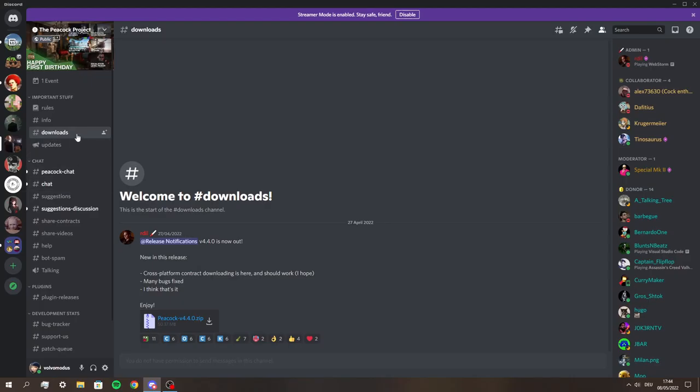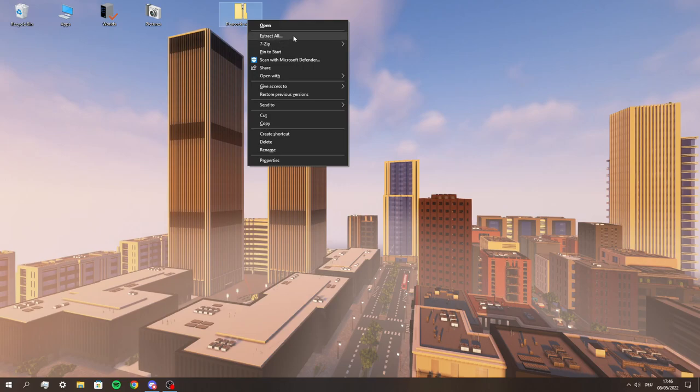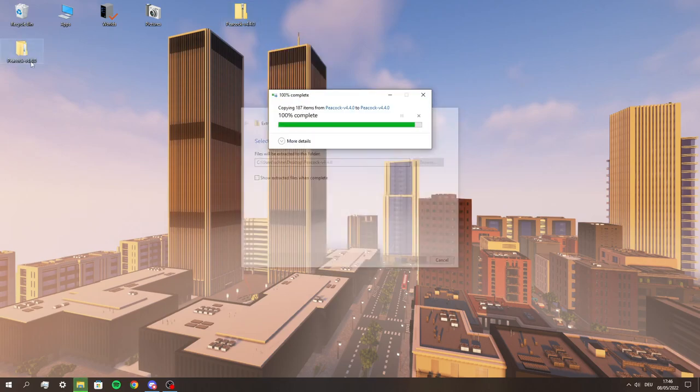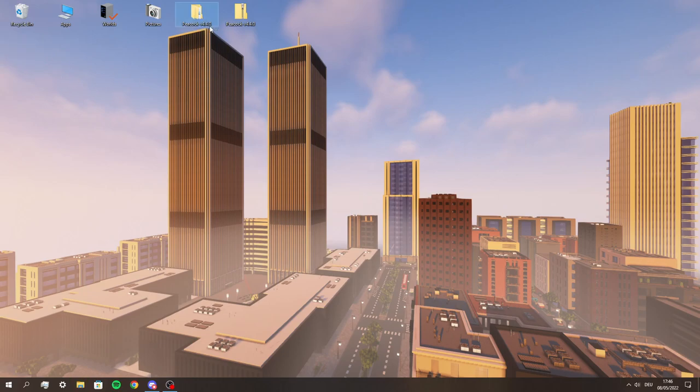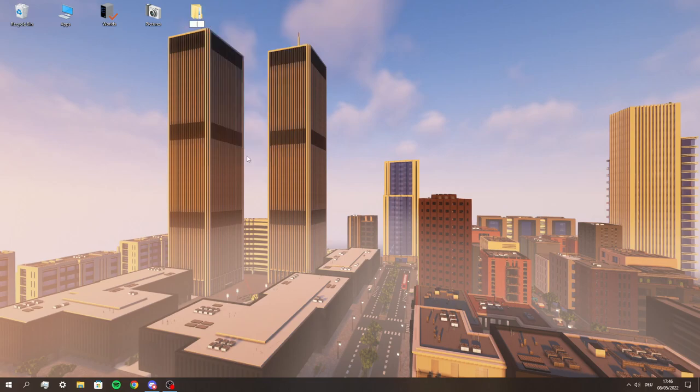To install Peacock, go to Downloads on the Discord server and you'll find this zip file right here. Download that and once it's finished, you can drag it to the desktop or wherever you like, then just use Extract All and it should generate a new folder. You can delete the zip file and rename the new folder if you want — this is basically where Peacock is controlled from.